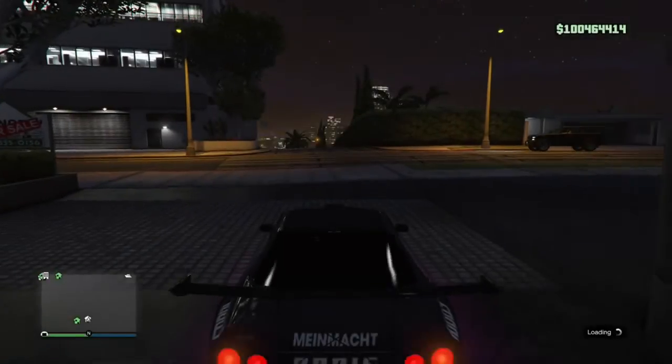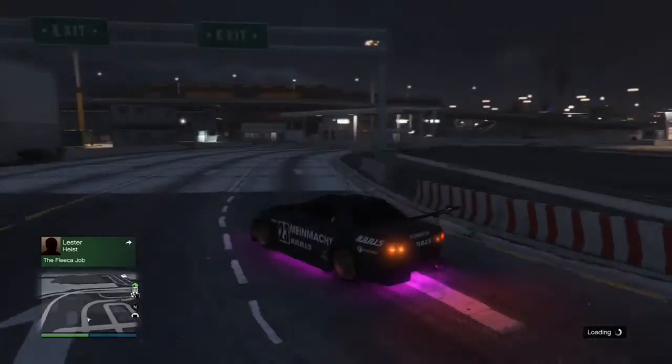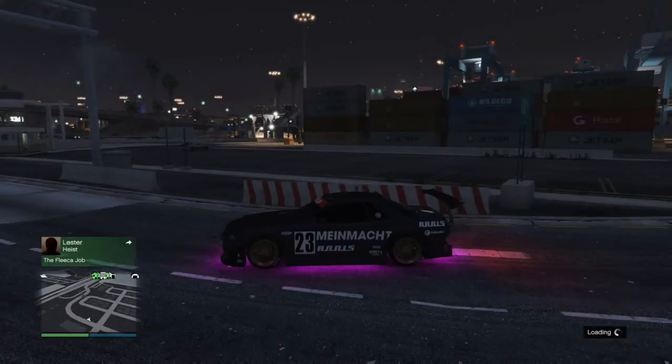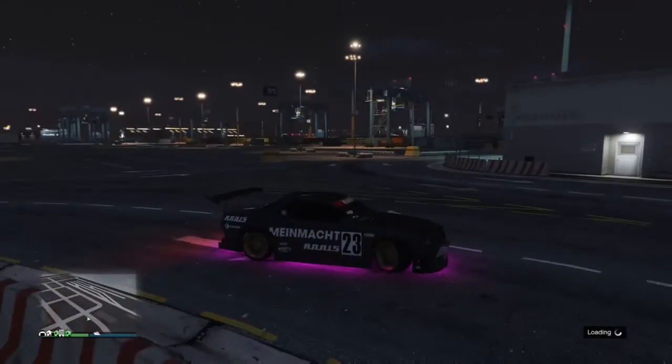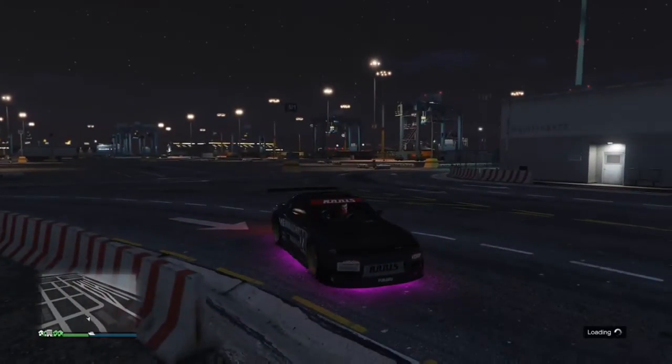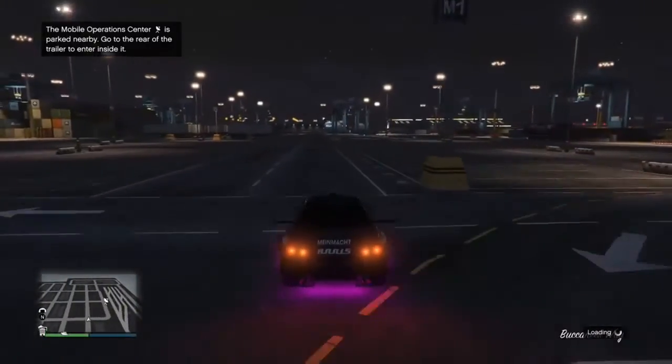Now that we've driven outside, request your MOC from the interaction menu. If you notice, it will teleport you to the docks — obviously because you're inside the bunker and it's glitched out. Request it again and it should spawn behind you. There you go — there it is.